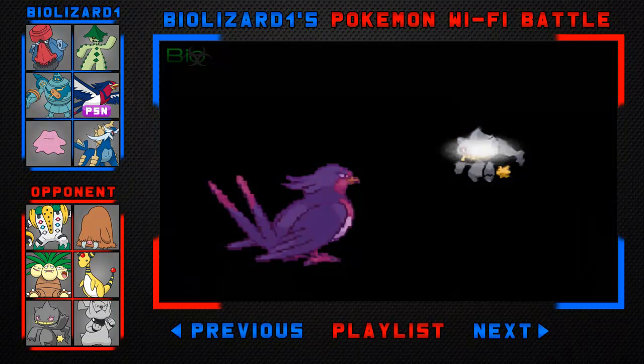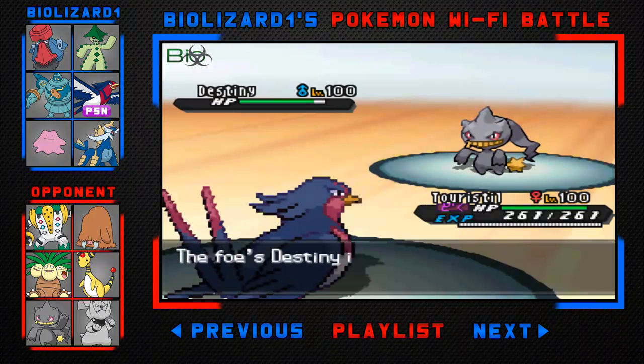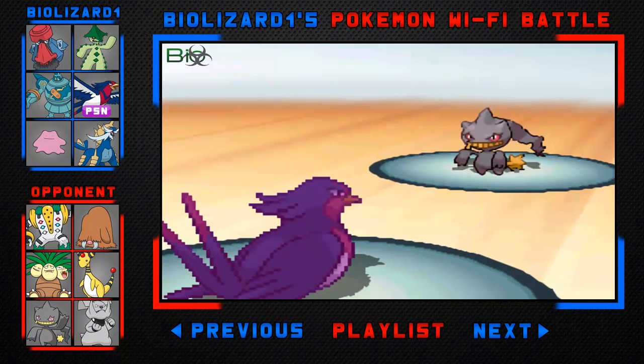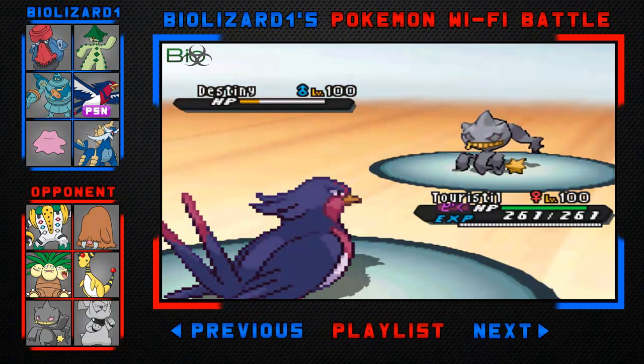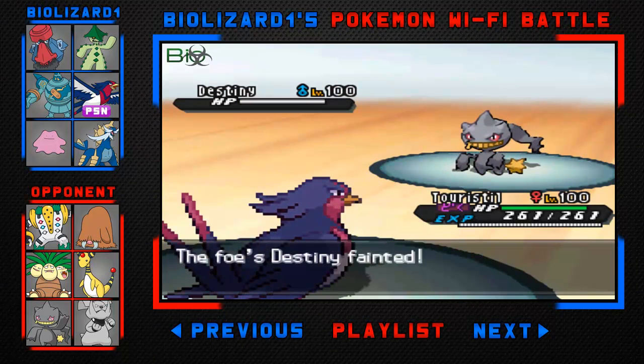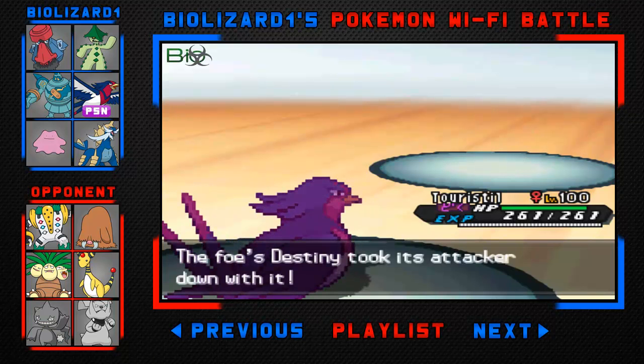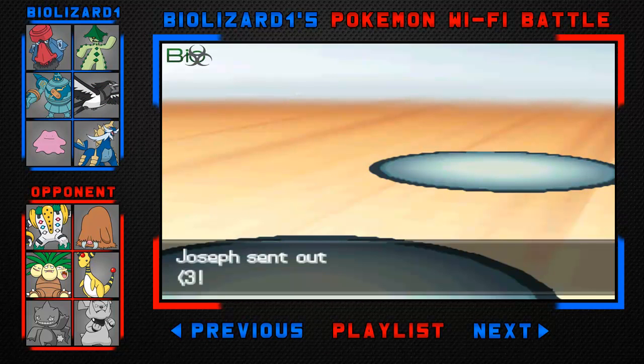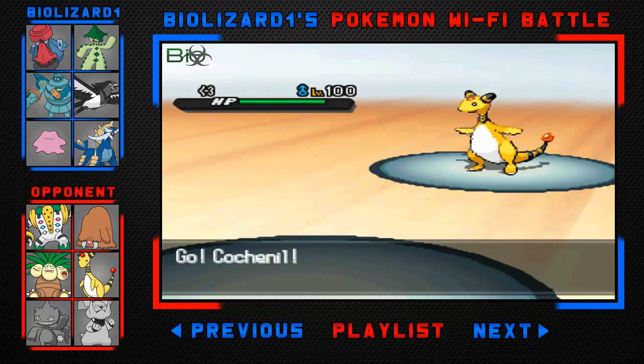He's going to use Trick Room, which is obviously not good. I think he's going to go for some kind of STAB move, but he actually goes for Destiny Bond, meaning he's going to take my Swellow with him. I go for Brave Bird — that finishes him off — but due to Destiny Bond he takes my Swellow with him. Not ideal, but I'm glad Banette and Trick Room are both out of the way.